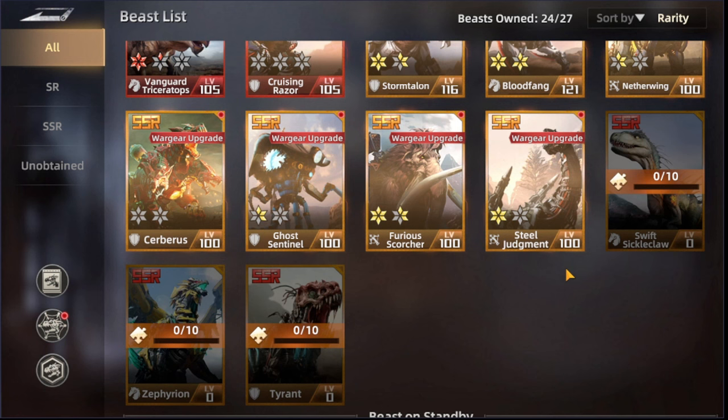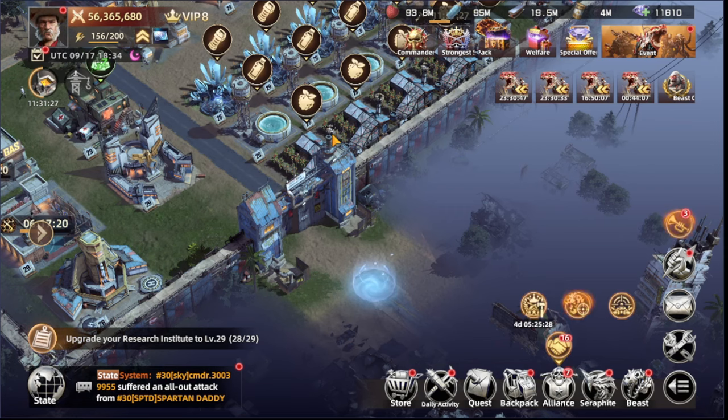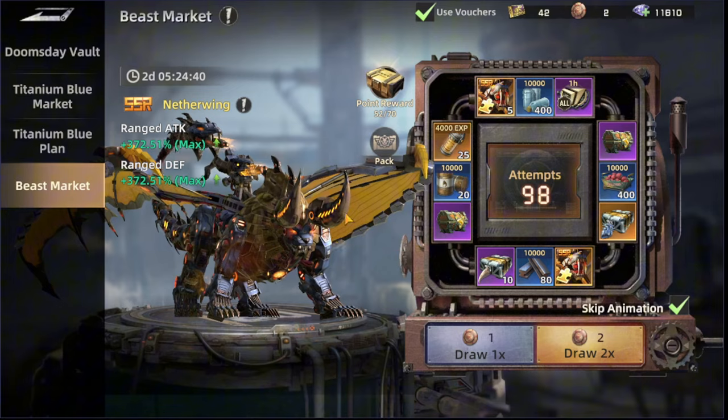Combining all three beasts — Netherwing, Cyrus, and Zephrion — will make a deadly team. These are the three beasts added to my server and they're all worth getting.